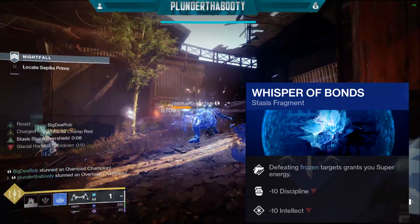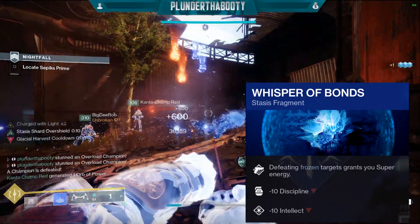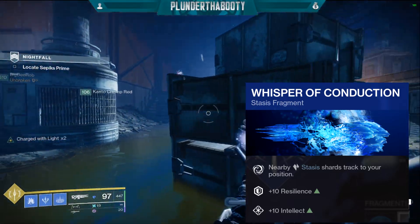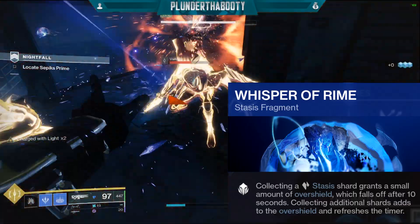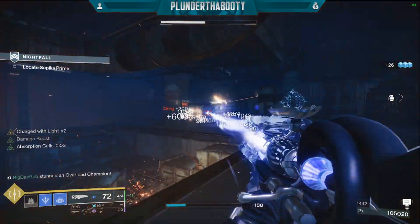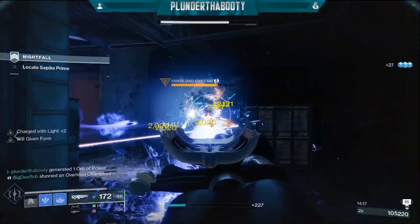Our first fragment is Whisper of Bonds: defeating frozen targets grants you super energy. This keeps our super always topped off along with our exotic, so we have Agar Scepter overcharged. Our next fragment is Whisper of Conduction: nearby stasis shards track to your position. The third fragment is Whisper of Rhyme: collecting a stasis shard grants a small amount of overshield which falls off after 10 seconds; collecting additional shards adds to the overshield and refreshes the timer, and if you're weak the stasis shards will heal you.